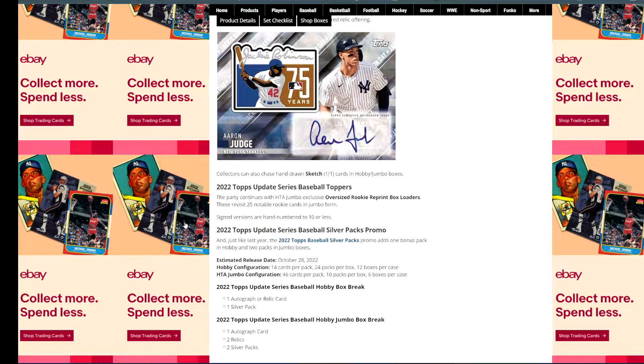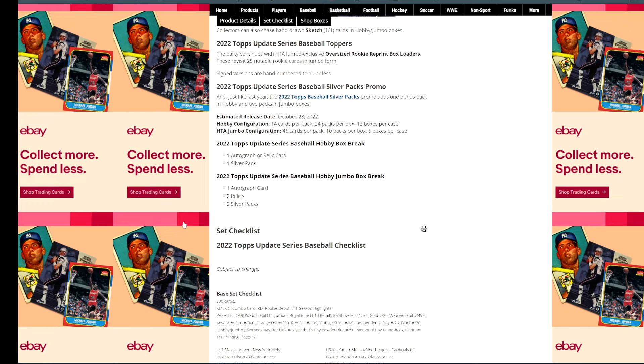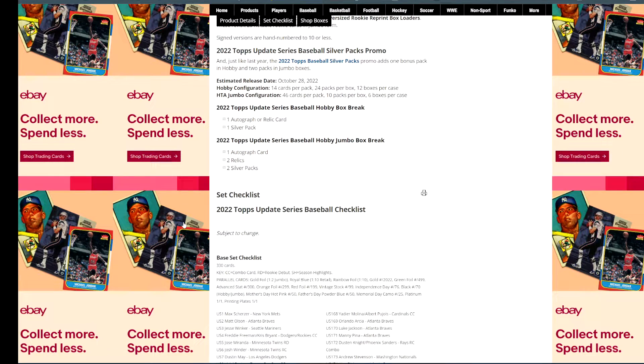With the jumbo boxes, you are going to get an oversized rookie reprint box loader. There are 25 notable rookie cards in jumbo form — signed versions are hand numbered to 10 or less. I'm curious to see what those notable rookies are. Is there going to be a Trout? A 2011 oversized Trout rookie with a potential auto — I would hope so.